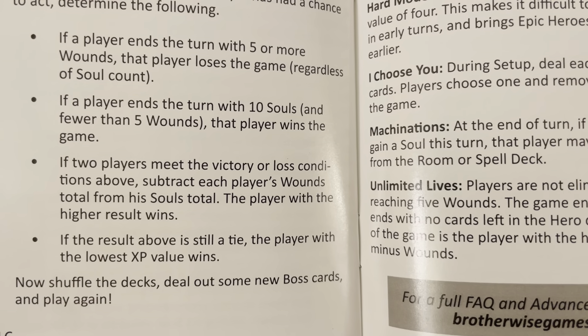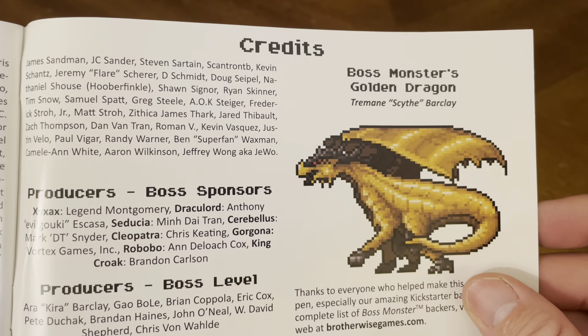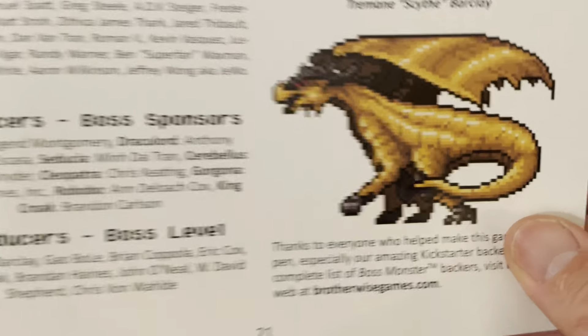Game variants include Classic, Hard, and Choose Your Own, as well as Machinations and Unlimited Lives modes. The rulebook also includes a glossary of keywords, credits for all the good people who brought you the game, and a sequence of play reference: beginning of turn, build phase, bait phase, adventure phase, and end of turn. For more information, go to brotherwisegames.com.